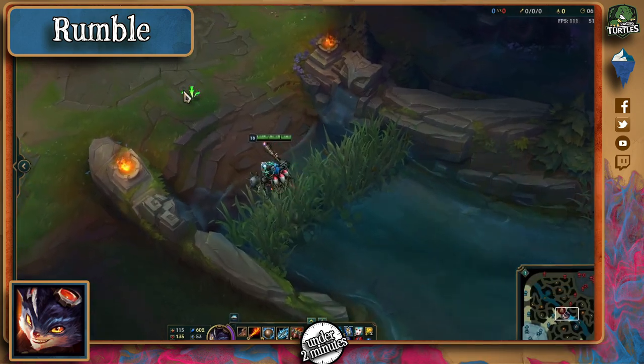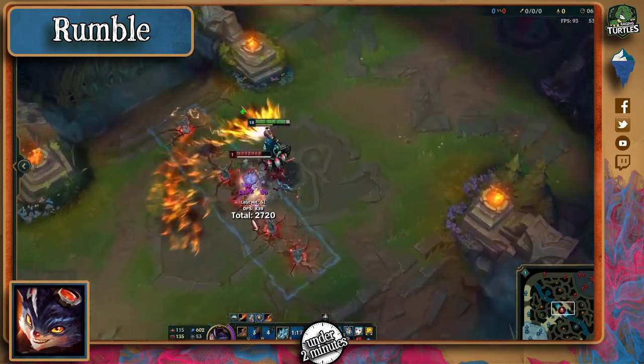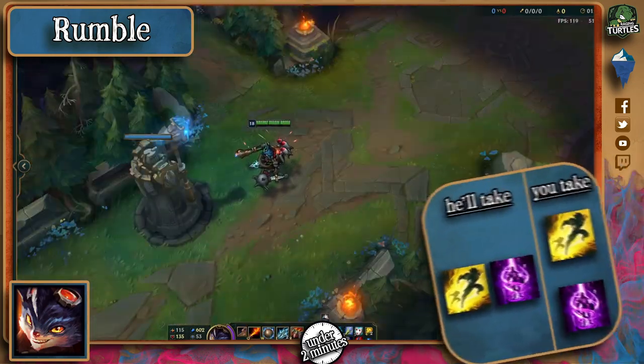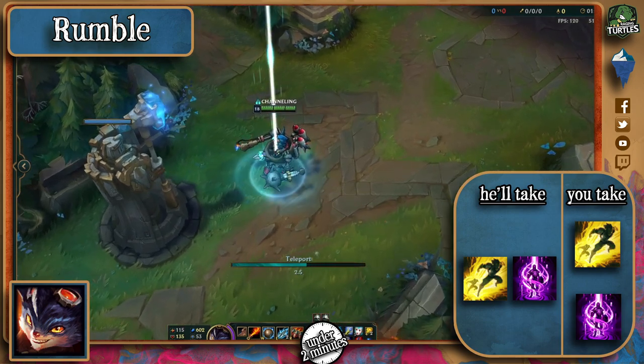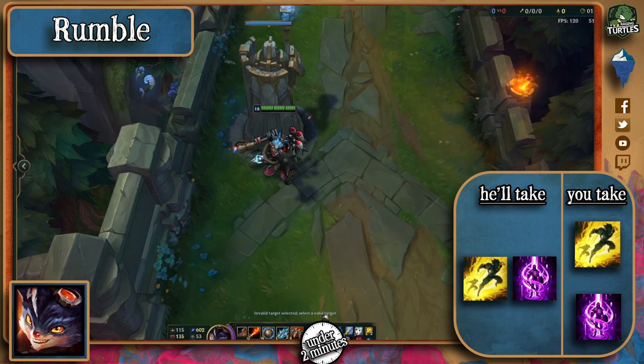Rumble needs to keep his heat above 50% to enhance his abilities, so don't be surprised if you see him throw an E at no target. He'll almost certainly be taking Teleport since he doesn't gain much from Ignite or any other spell for that matter. I would recommend you take the same, but the choice is essentially yours.